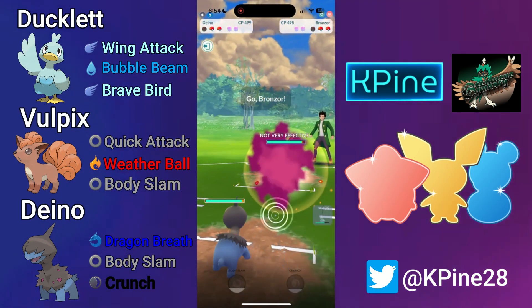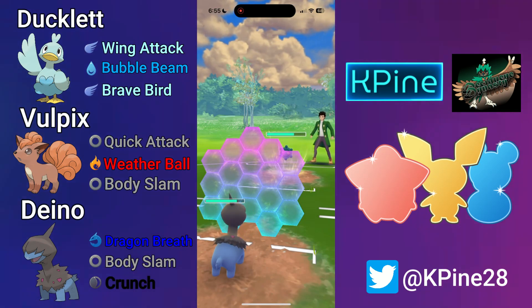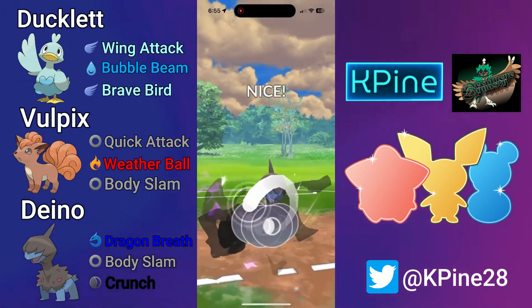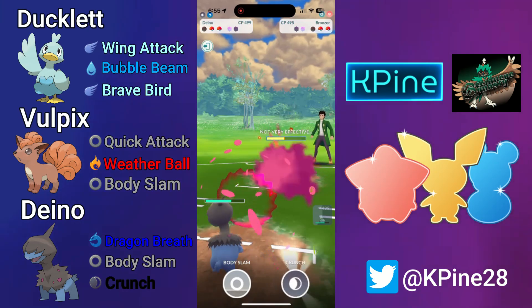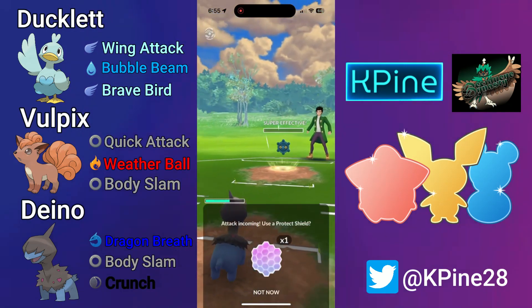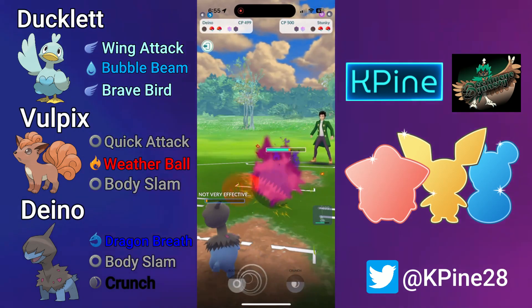I Quick Attack down and wait for them to bring in the Bronzor, then swap into my Dino and they stay in — fantastic news. They throw off a move first and I shield it, just in case they're running Heavy Slam, but it's just a Zap Shock — a nice bait by them. I throw off Crunch, which does hefty super effective damage to the very bulky Bronzor. My opponent is still staying in, so they must be very weak to the Dino in the back. It's a very good thing we were able to bait out that Seel earlier in the match.